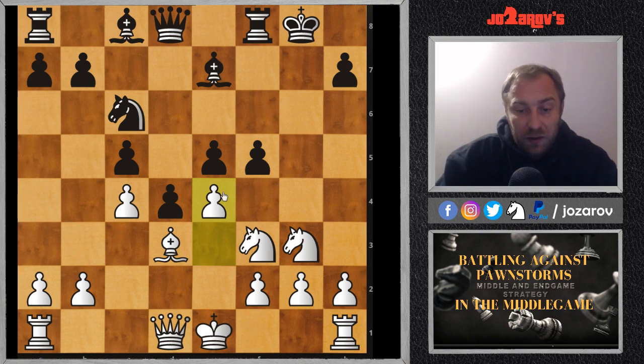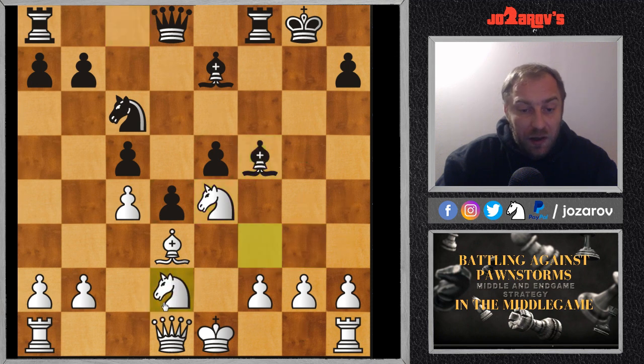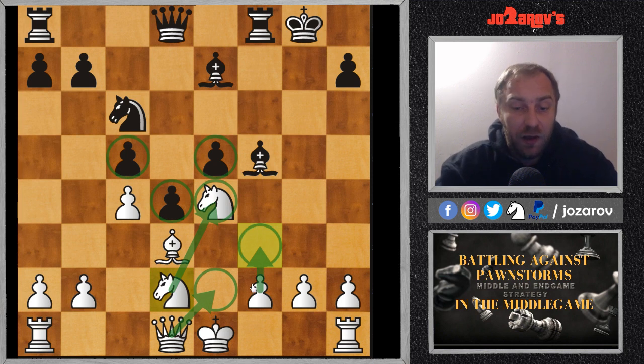If Black takes, after f×e4 I can try knight takes on e4. After something like bishop to f5, I can create a nice blocking system, maybe even with queen to e2. Although the pawns are advanced and connected and making progress in the center, I think I can manage this position. I can block even further with f3 and simply stop the pawn advance.